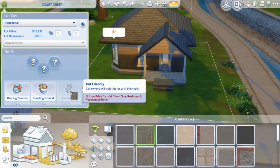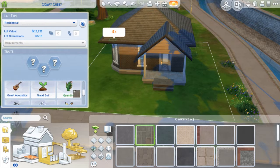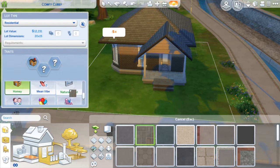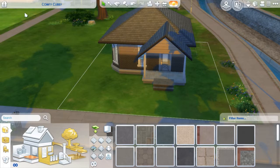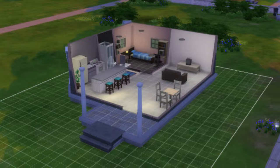You can see here that it's 12,231 simoleons. I ended up giving it the homey trait, good lighting, natural lighting, and also the penny pixies so you can find some pennies around the place, which I figured would be good for starting out. So there you have it — that's the finished product. I really hope you guys enjoyed this video, and if you're keen for the let's play, let me know in the comments below. I'll see you in the next video — bye!